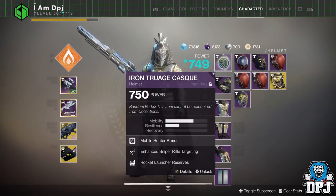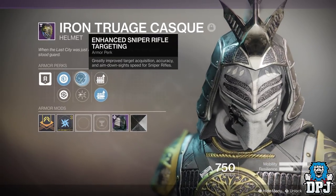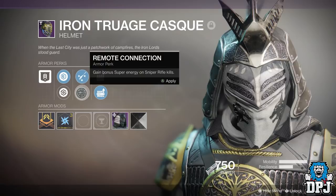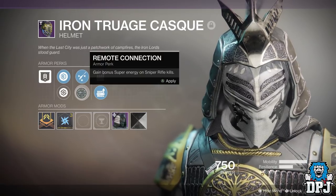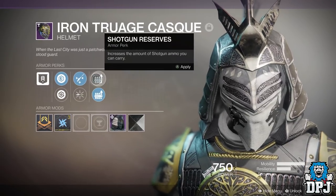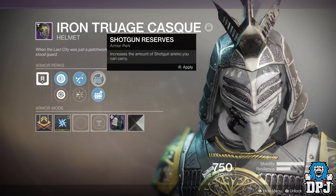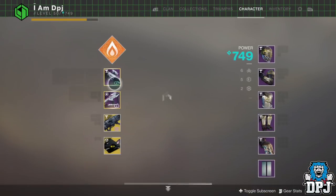On my helmet I've got enhanced sniper rifle targeting and rocket launch reserve. The sniper rifle targeting is absolutely amazing - greatly improved target acquisition, accuracy and aim-down-sight speed for sniper rifles. You can also switch to Remote Connection, which gains bonus super energy on sniper rifle kills. And if I want to use a shotgun with my sniper, I've also got shotgun reserve on there.